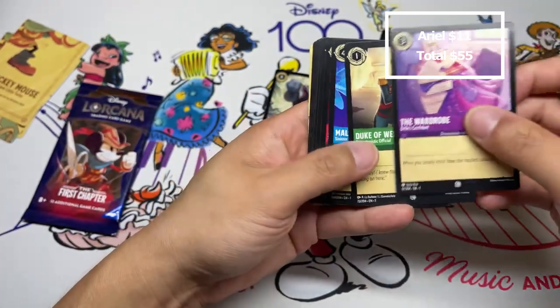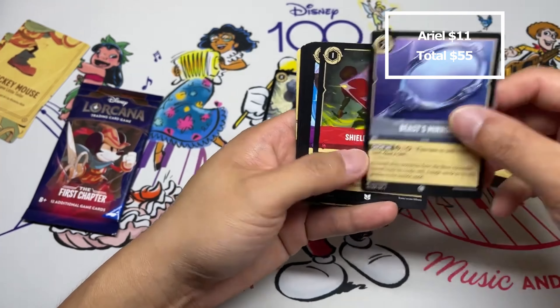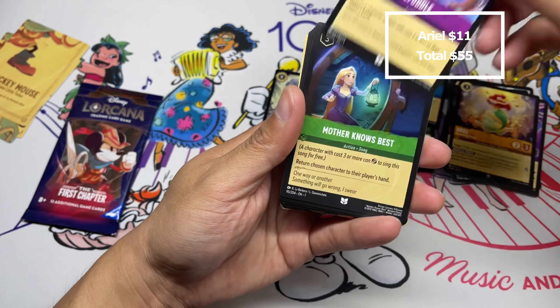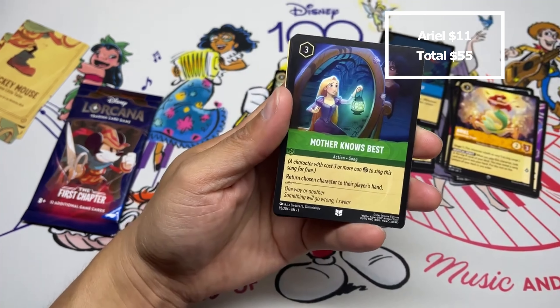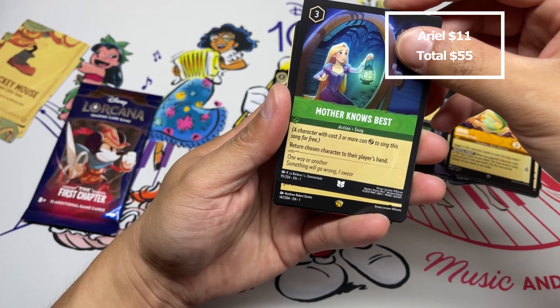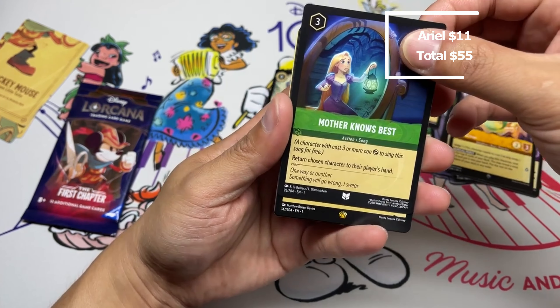Down to just two packs. The Wardrobe, Duke of Weselton, Maleficent, Aladdin, Minnie Mouse, Beast, Smear, Shield of Virtue, Befuddle — what we really want to see is something like Dragon's Fire. A legendary is the first rare so we might be guaranteed two legendaries here.